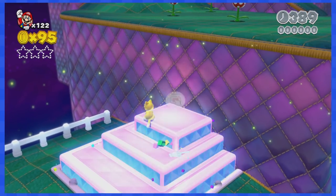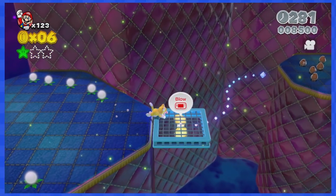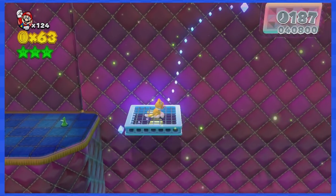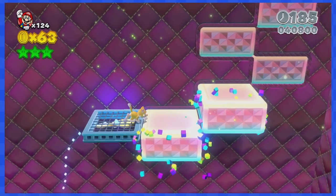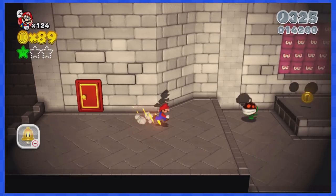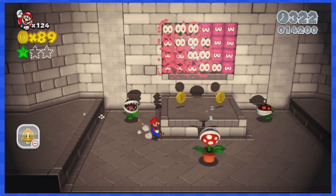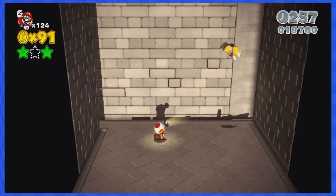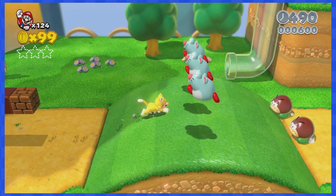2-2 features blocks that can be moved using the touch screen and platforms that move when you blow into the Wii U gamepad. Going left is almost never needed. 2-3 is a very easy level that could almost pass as a 2D level — simply move to the end and grab a couple of green stars.